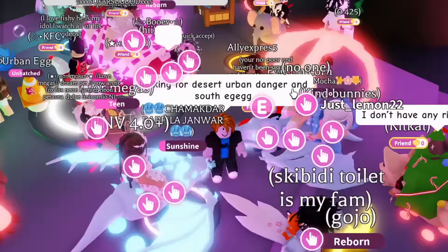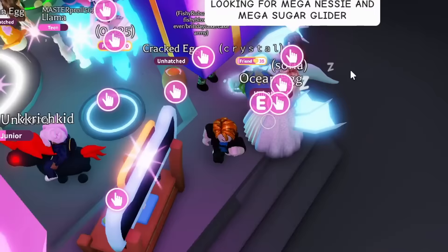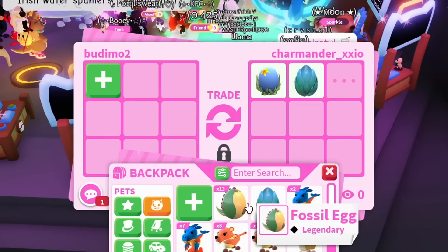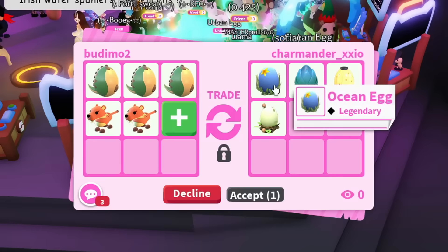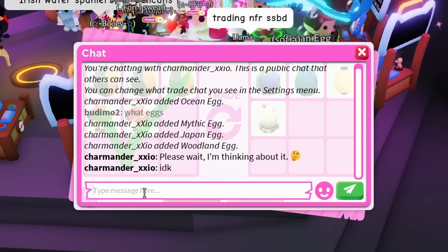Someone's trading old gumball eggs — wait, this could be something. They have the ocean egg! Let me trade this person. They have the ocean egg which I do need. I could offer the fossil egg since it's a bit older. The fossil egg is a little older than all these eggs, so I'm gonna offer two fossil eggs and some saber tooth — these are older eggs and older pets. Maybe they want to do it. The Japan egg, ocean egg, mythic egg — all these eggs were recently in game, so I feel like it's a good trade for them.